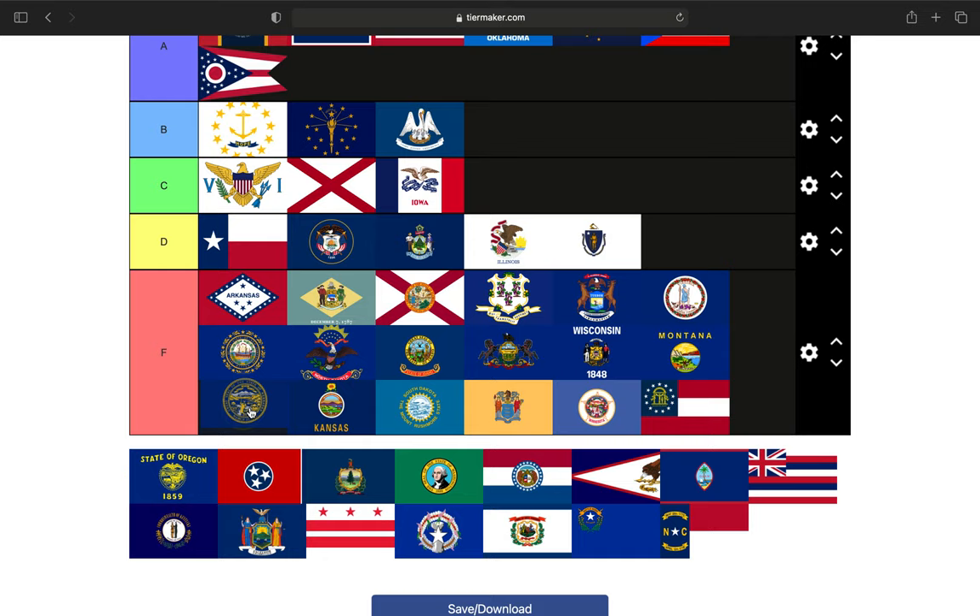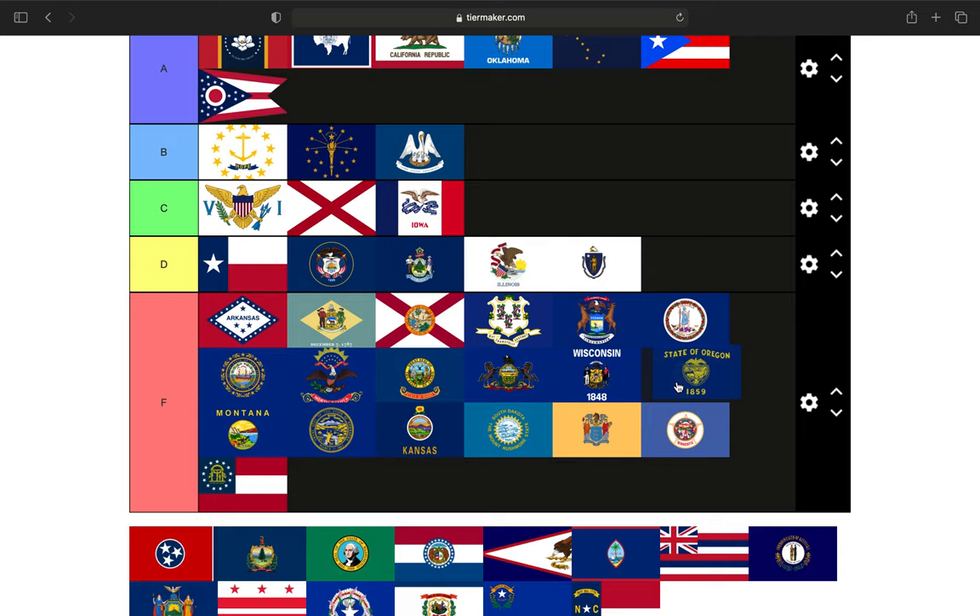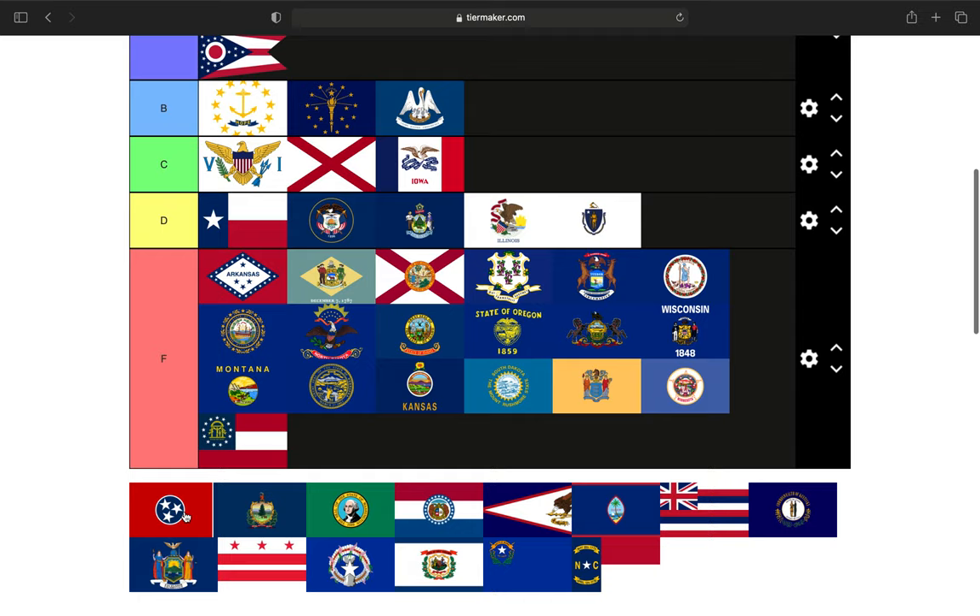Nebraska is another one that doesn't even try. F tier. Oregon is the other state that has a different front and reverse, but it's not even trying — it's just the state name. So we'll put it in the F tier.